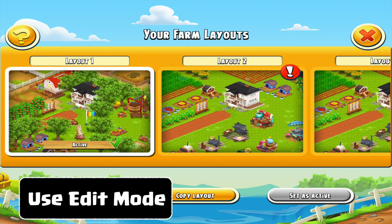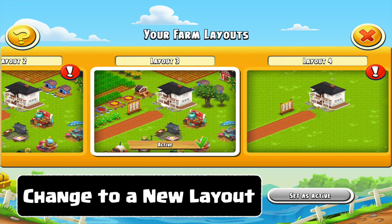First things first, you need to switch over from your original design into another design. So using the edit mode, which is down in the bottom right-hand corner, change to the edit mode and go to a different layout. Now once you've gone to a different layout, then you can make any modifications and changes you like without affecting your basic design.